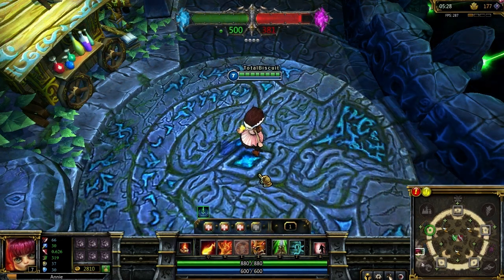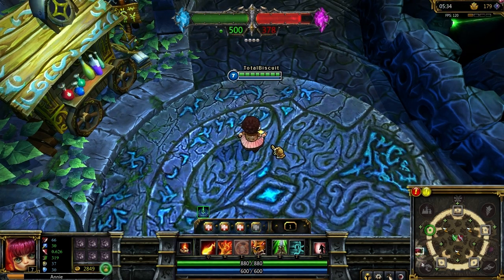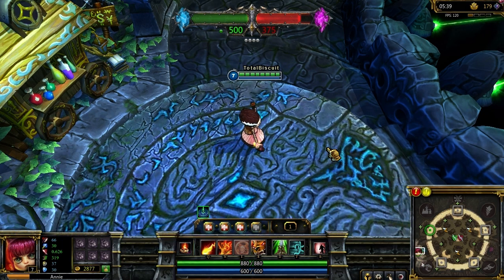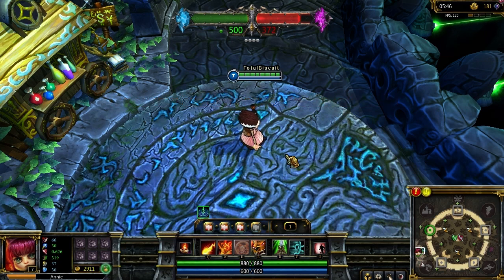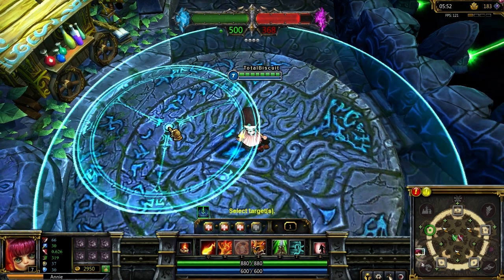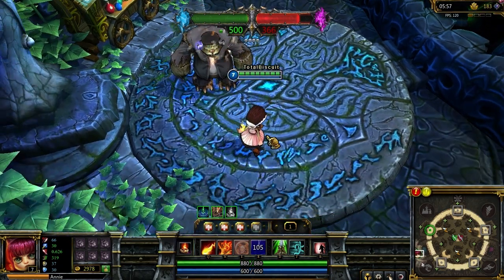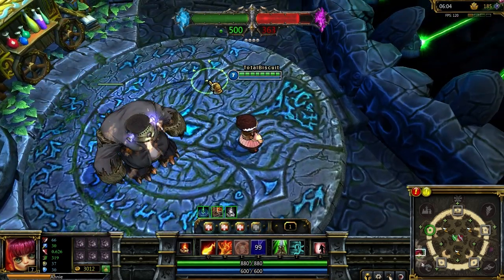Let's have a look at some of these Harrowing skins. All of these are available for a limited time during the Harrowing event for 520 Riot Points. This is Franken-Tibbers Annie, as you can see. The influence should be fairly obvious. There have been some minor changes to the Annie model, but most of the effort has been put into Tibbers, who has been turned into a Franken-Tibbers. It's still on fire but also has electricity going through its head, with bolts and things like that — a very nice model.